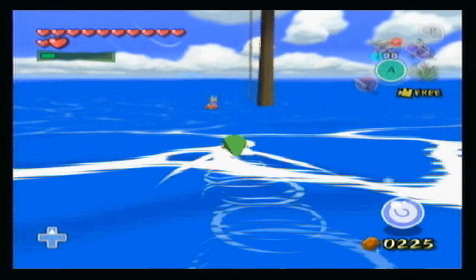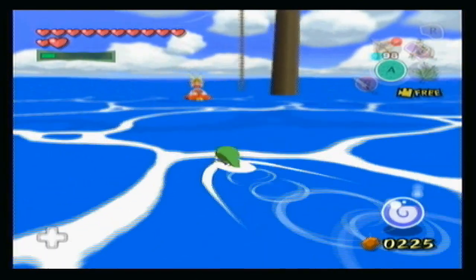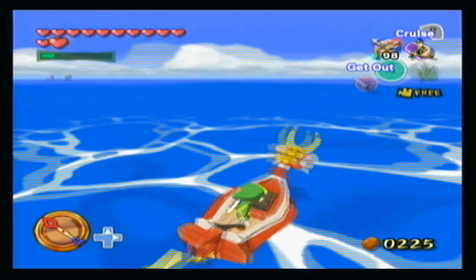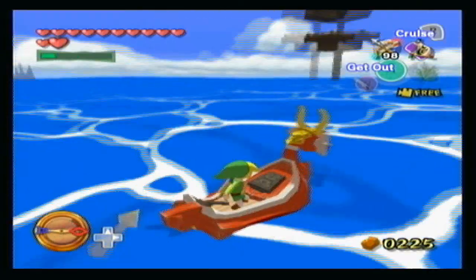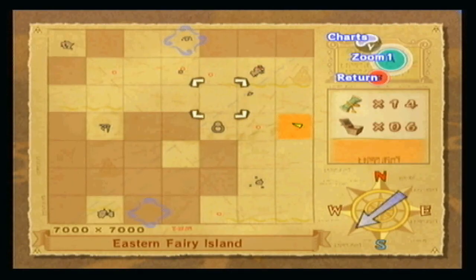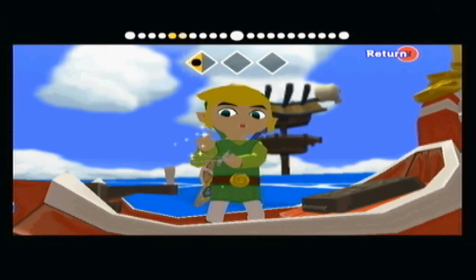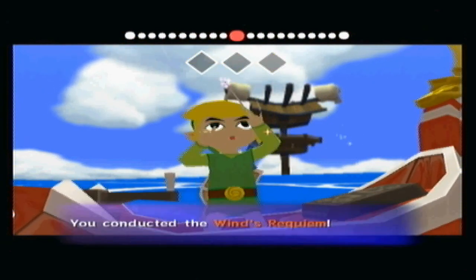I'm pretty sure I came past this one before and said I'm going to fly over there, and then I just never did - that was towards the start of the LP as we were going to the flight control thing. Anyway, I think we've got the wind pointing in the wrong direction. Eastern Fury Island is to the east - more or less in the direction of Fire Mountain. Actually, there is a treasure chart outside Fire Mountain that we can do, so that's something else that we can get taken care of.